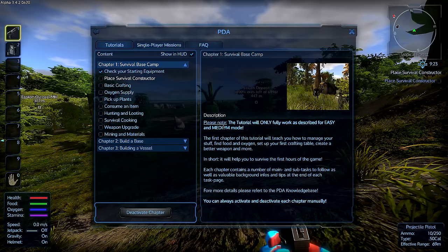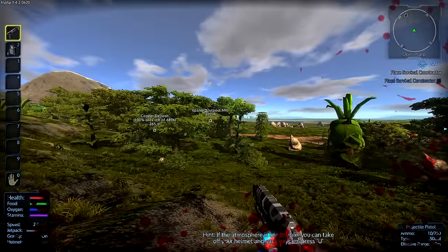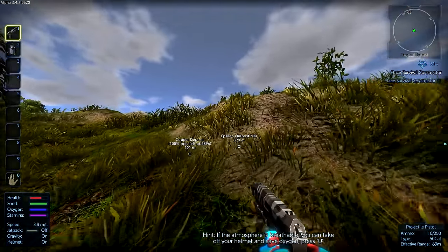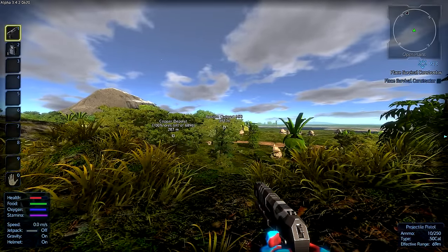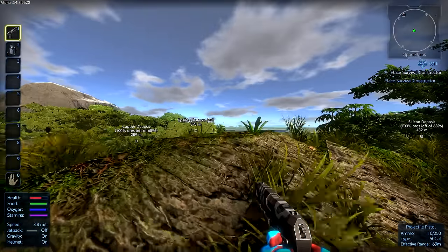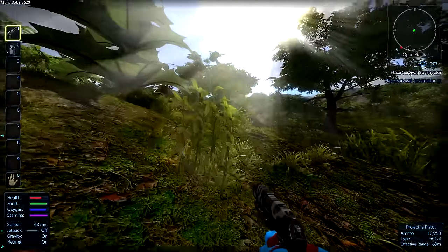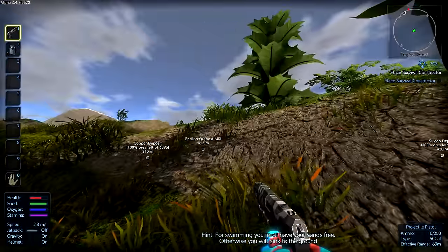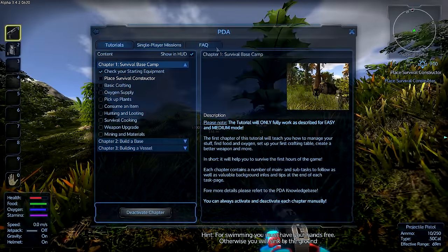We've got this PDA with a tutorial. Wait — what the heck is shooting at me? There's something shooting at me over here — there's an outpost out there! I can't ADS by the way, so I need to avoid that for now, but once I get some guns we're gonna go own those people.